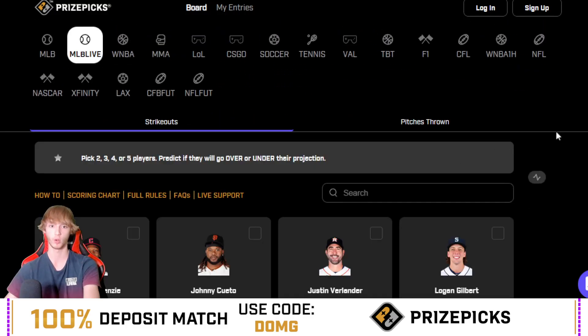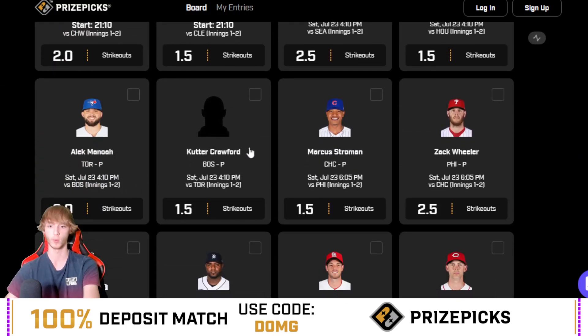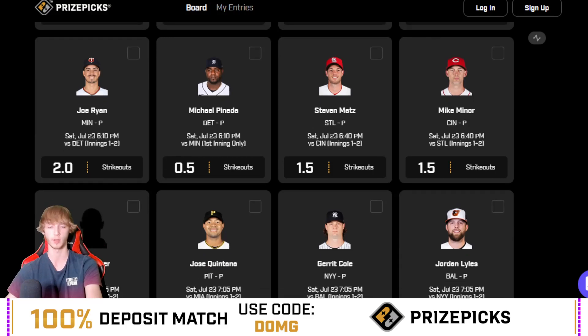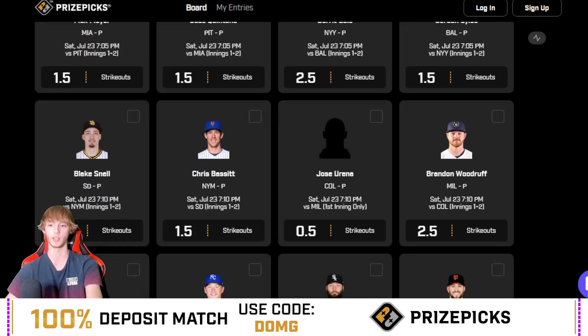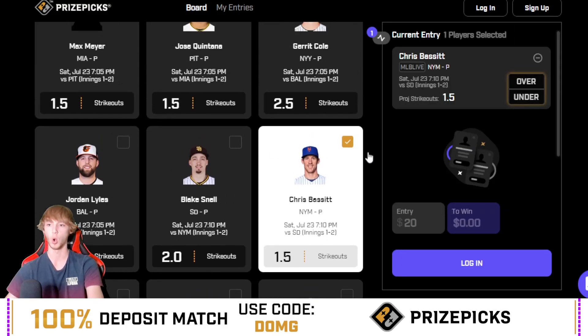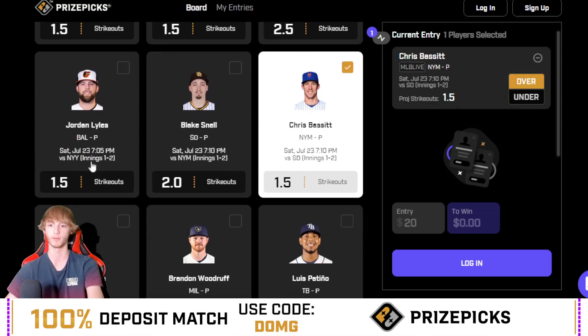Moving on to an MLB live strikeout prop. Quick recap from yesterday: we were 1-1 in the video. The play of the day did hit — Gosman got his strikeouts easily, four strikeouts in two innings. Charlie Morton just didn't show up yesterday — he hit his full game 6.5 strikeout line but had only one strikeout in the first two innings. Not sure what was wrong with him.